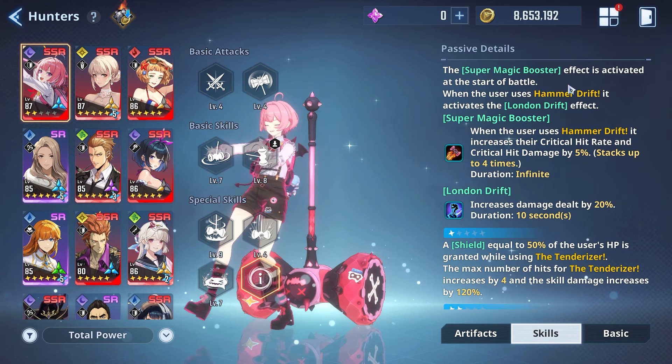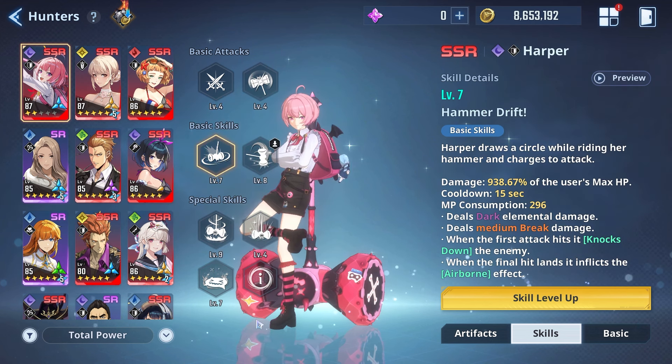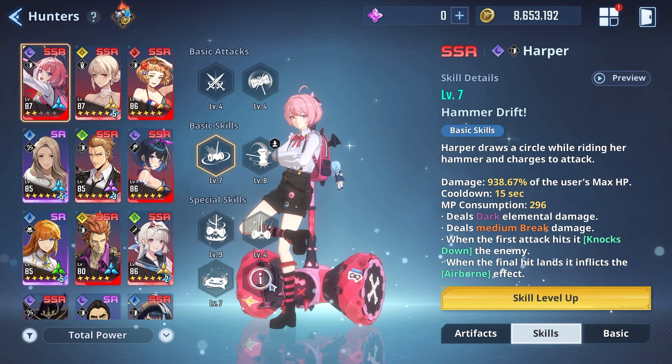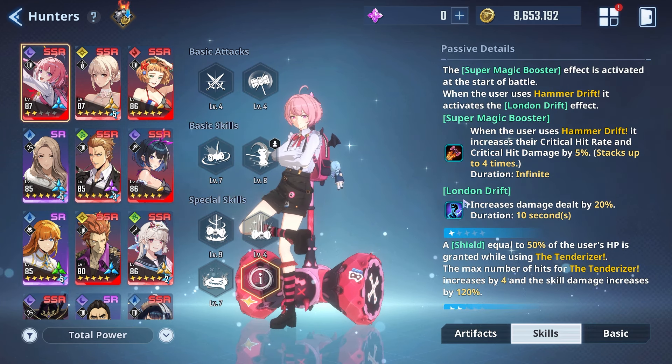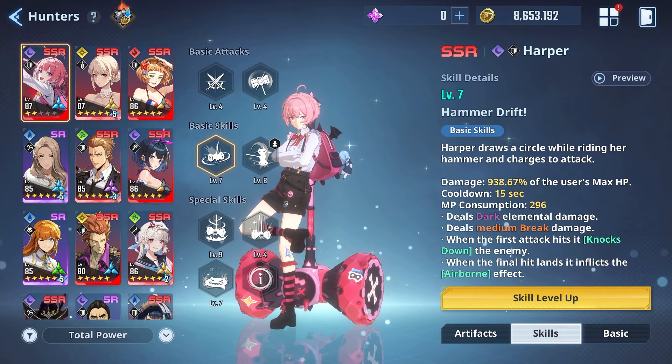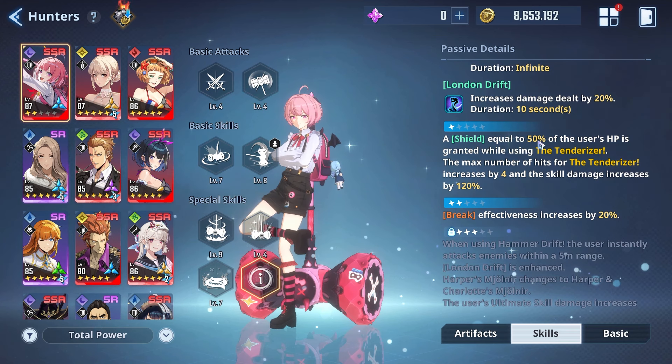Let's talk passives. At advancement 0, at the start of battle, Super Magic Booster activates. When she uses Hammer Drift, it increases her critical hit rate and damage by 5 percent, stacking up to four times over the entire match. Use Hammer Drift four times and you get a permanent 20 percent increase to crit rate and damage. Additionally, using Hammer Drift activates London Drift, which increases damage dealt by 20 percent. At the start of a battle, use Hammer Drift right away.